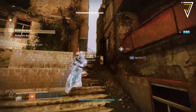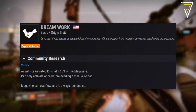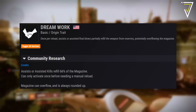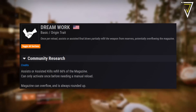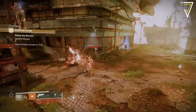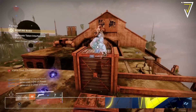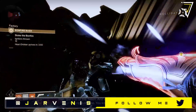As these are all Solstice weapons, they will all have the origin trait called Dreamwork. This is where once per reload, assists or assisted final blows partially refill the weapon's magazine from reserves, potentially overflowing the mag. This refills the magazine by 66%, but can only be activated once before needing a manual reload, and whilst the magazine can overflow, this is always rounded up. There are certainly some unique perk combinations available on this new launcher — what sort of roll will you be looking for? Be sure to sound off in the comments below.